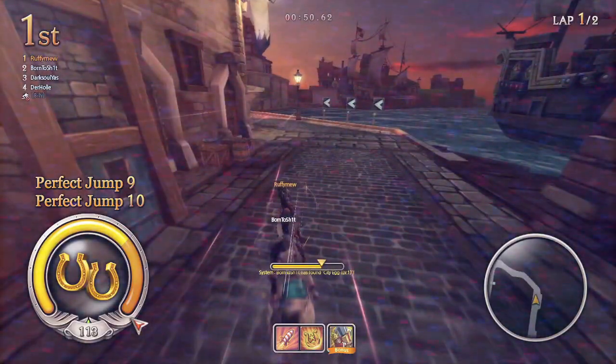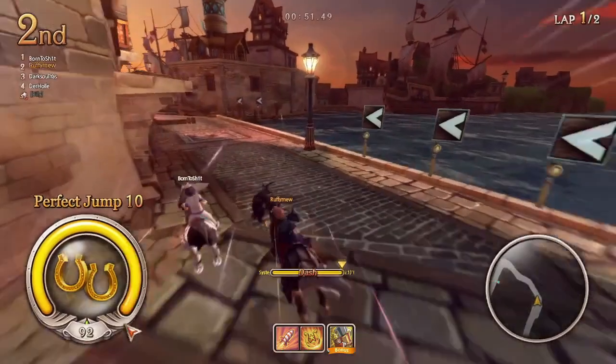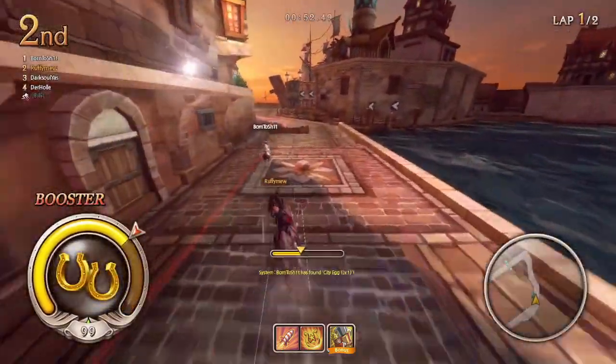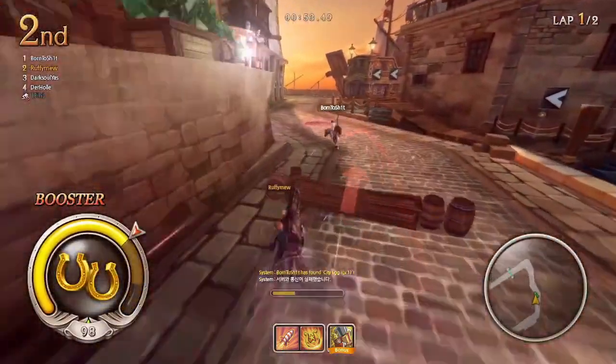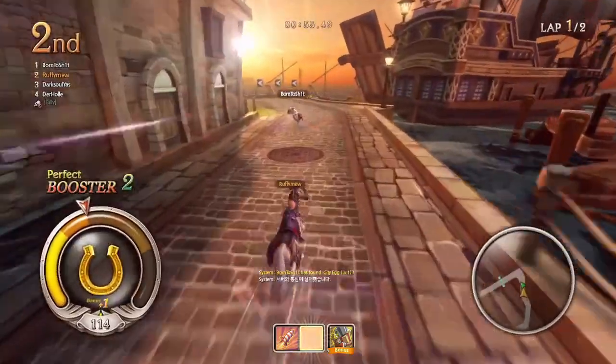My riding line is terrible here — at first I'm too far from the wall taking a turn wide, and then when I come back I get too close, losing the perfect jump. Hopefully when I'm not so rusty I'll get better at this and you won't see these types of mistakes anymore.